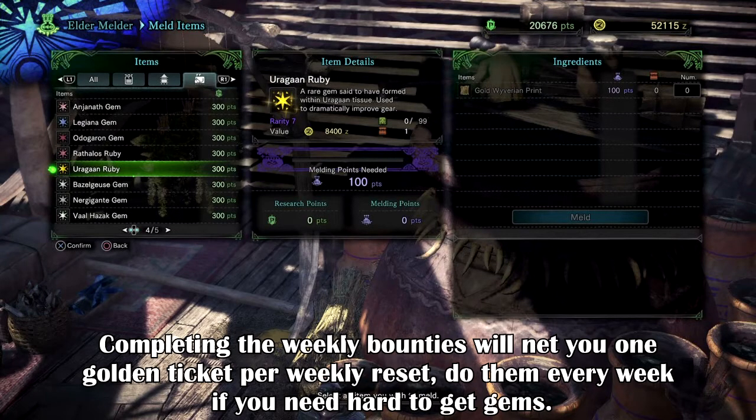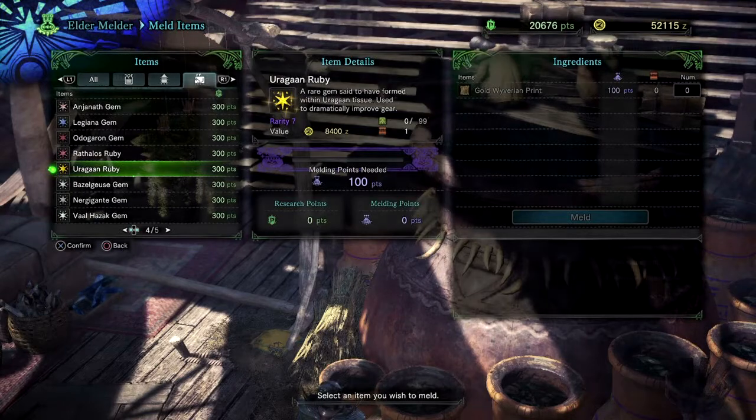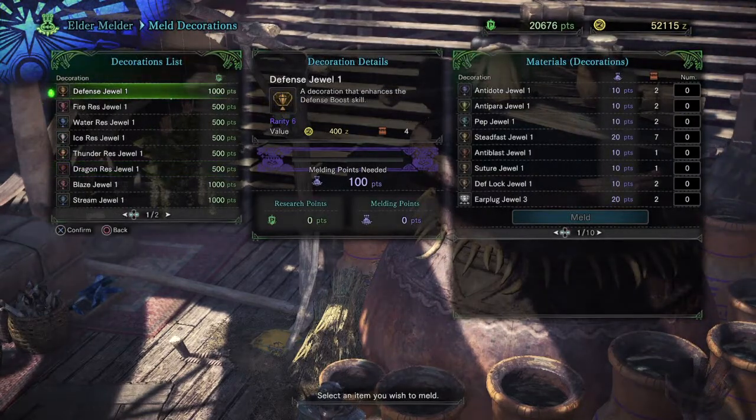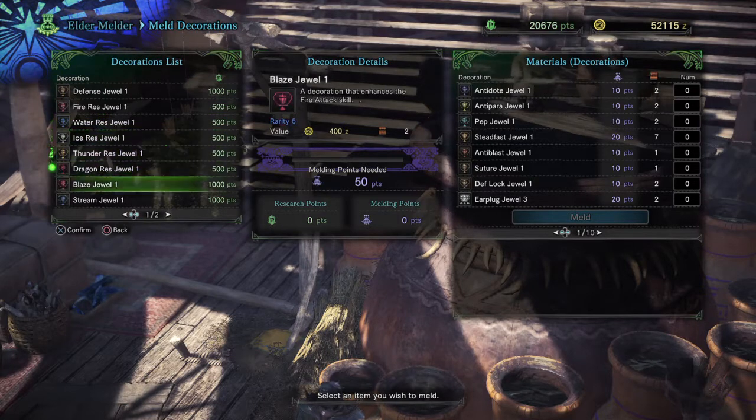Gold tickets are more used for rare items such as gems, which have a very low chance of dropping after a quest every time you do an investigation, optional, or just general mission-based task. Next we have the Meld Decoration option that allows you to trade in your current decorations for some slightly higher tier decorations.